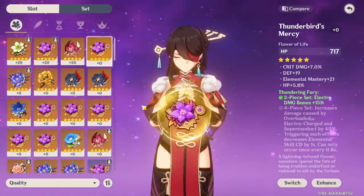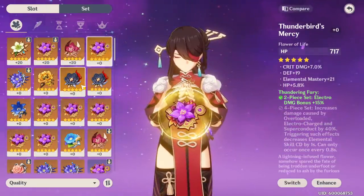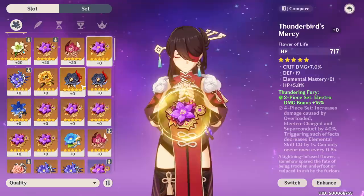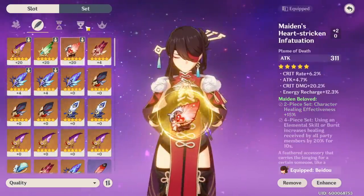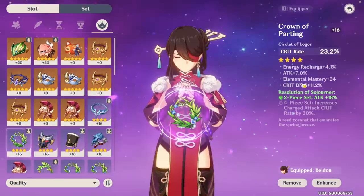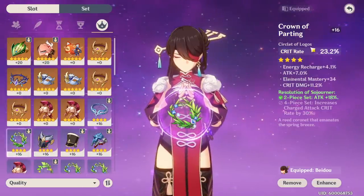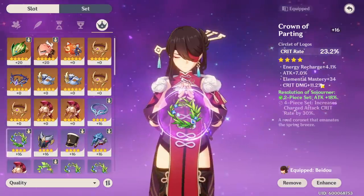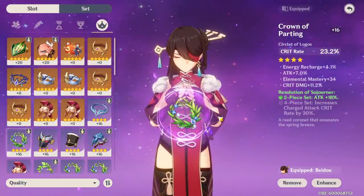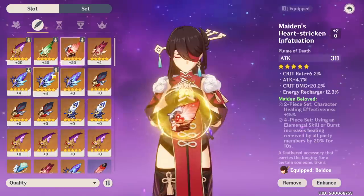So the way you get god rolls is: whenever you're farming artifacts, if it already has three or four substats that are amazing, you roll into it and see if it gets a really good one. This one started out with energy recharge, attack, and elemental mastery, then I rolled it to plus four and got crit damage. So I was like, all right, I'm keeping it — I maxed it out. This one already had three of the four stats I wanted, so I rolled it to plus four, got the fourth stat, and then kept it. Rolling to plus four to evaluate is really beneficial.